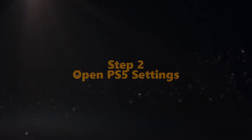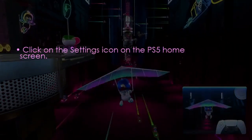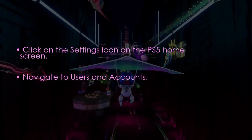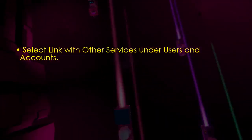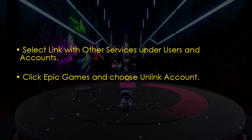Now open PS5 settings — click settings on the PS5 home screen. Then go to Users and Accounts. Let us proceed to log out of the current account. Select 'Link with Other Services' in Users and Accounts.